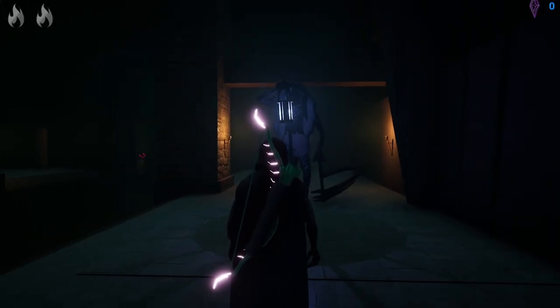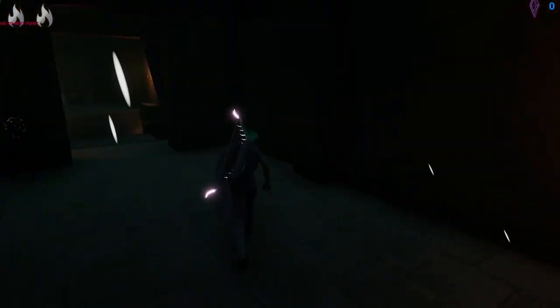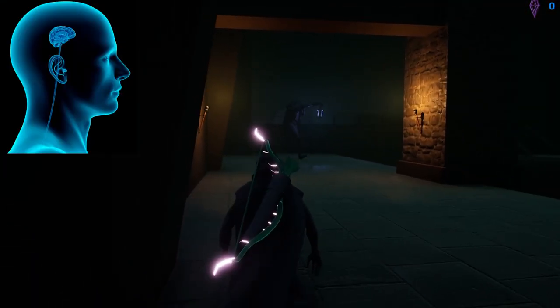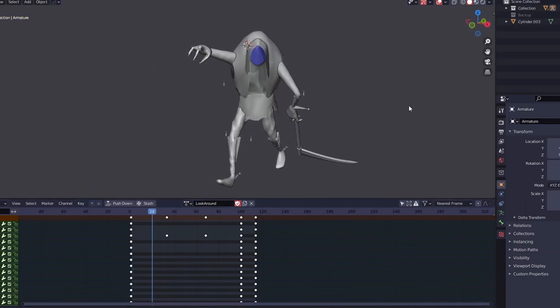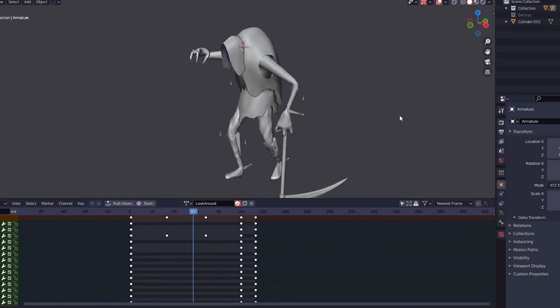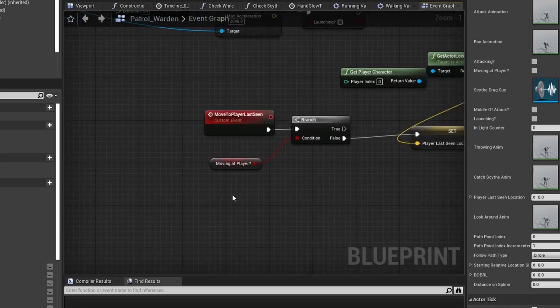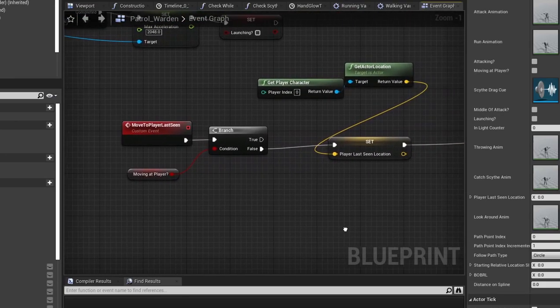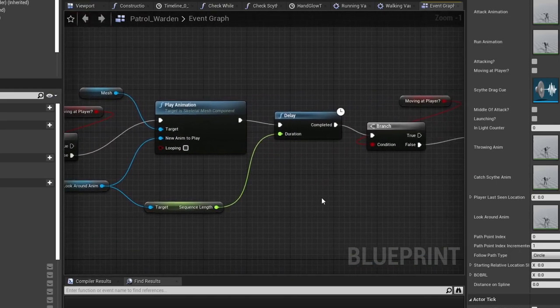Last but not least for this devlog, let's make the warden a little bit smarter. I started off by making a look-around type animation for when the warden loses sight of the player. Then I added an event that happens after each attack where the warden will go to where the player was last seen. For something relatively simple, it adds a lot of depth.